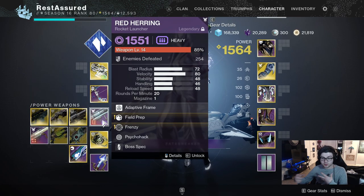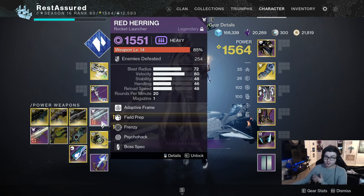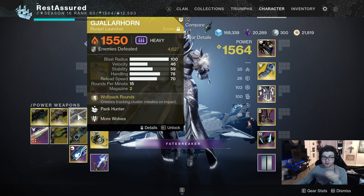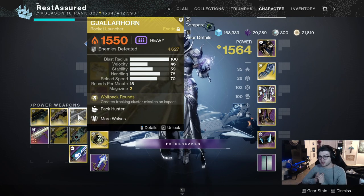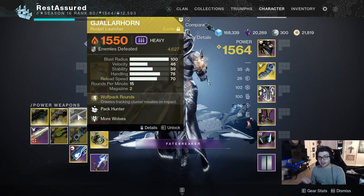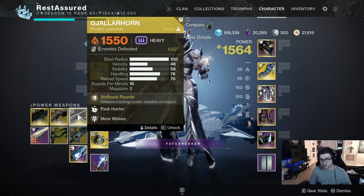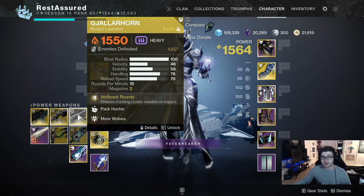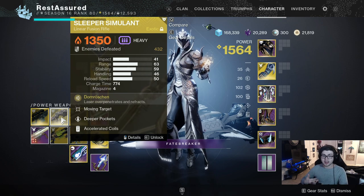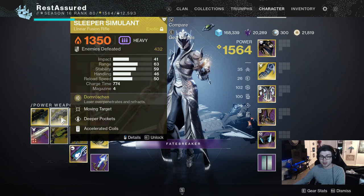In the heavy weapon slot — probably the most notable thing you should bring since this is where all your DPS comes from. We already went over Red Herring, but Gjallarhorn is obviously great. For the Gjallarhorn strat, typically you want one person to run it with everybody else running five very good legendary rockets, as that typically has more DPS — but six Gjallies is still really good, and it's also insanely good for add clear. Sleeper Simulant still hits like a truck even without Reconstructing Deconstruction, so I'd definitely recommend taking a Sleeper with the catalyst.